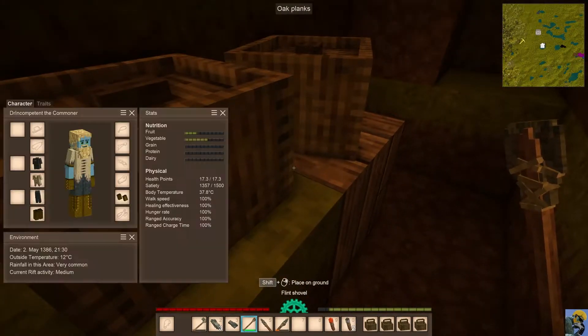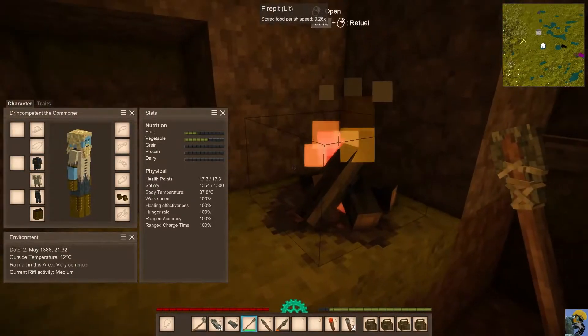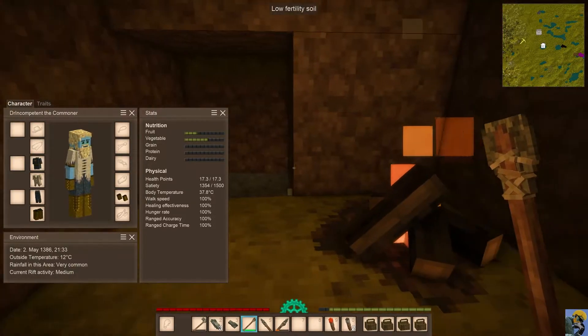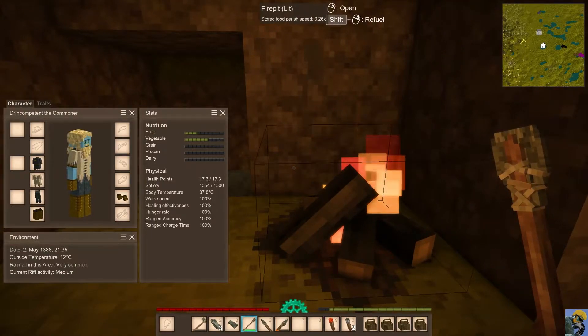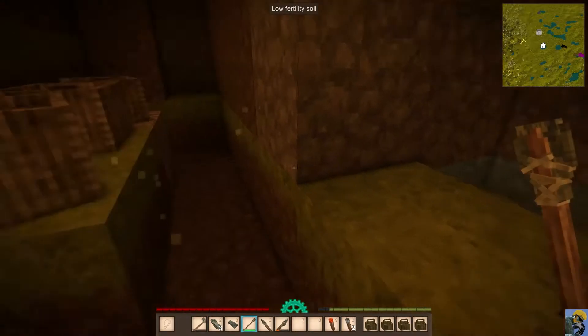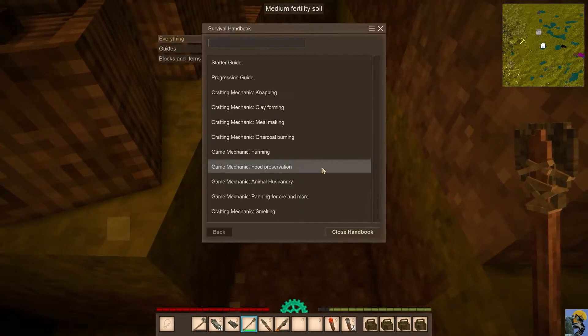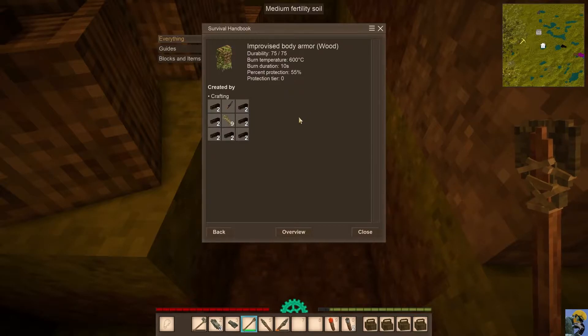It is cold outside, but we have a fire, so our character is okay. It's getting close to midnight. Now, let's say I wanted to make some armor for myself — this improvised body armor, just to give myself a little defense.